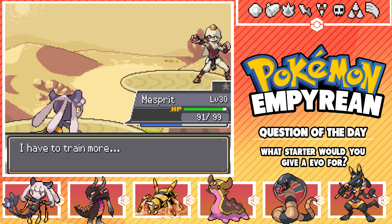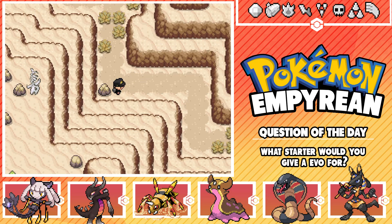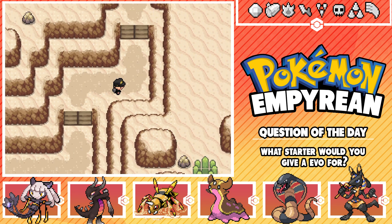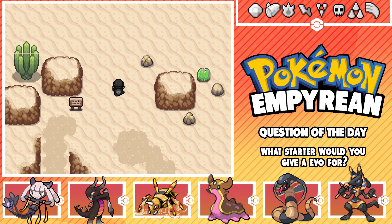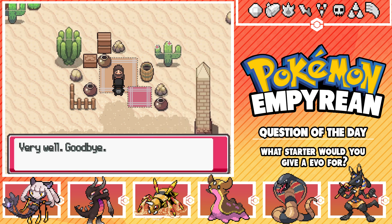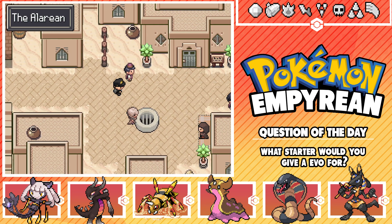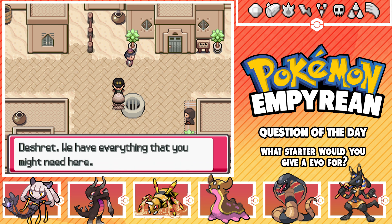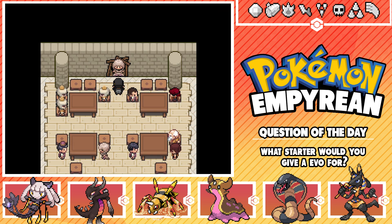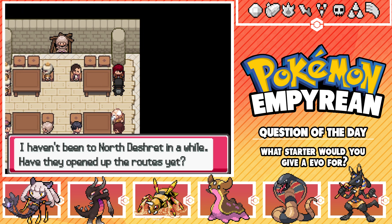It's crazy how the XP round here is so good - our team just keeps changing in order of who gets strongest and weakest. Mesfer has fluctuated so fast. I'll just run away from this one. Where are we now? Going east. Some NPCs here. I need to get fully healed, that's what I need. Where are you headed? A place to heal up, anywhere. I haven't been to North Destro in a while - have they opened up the routes yet?